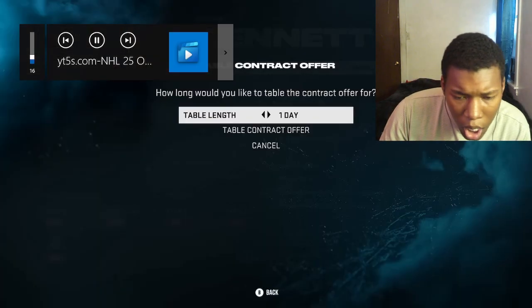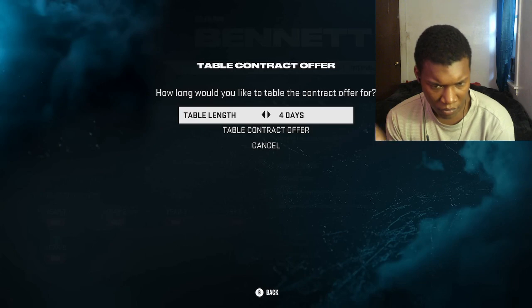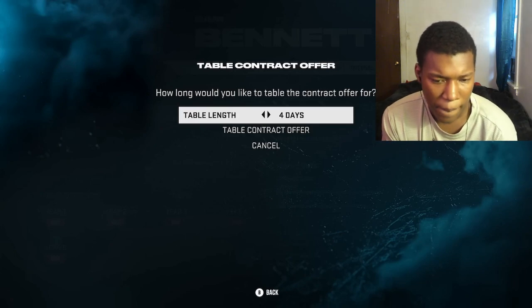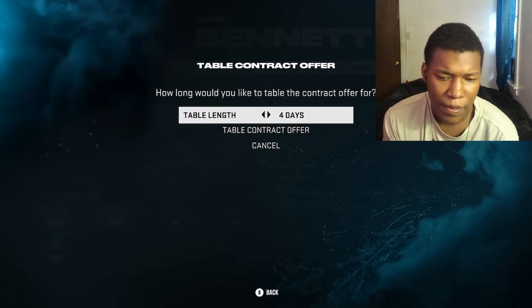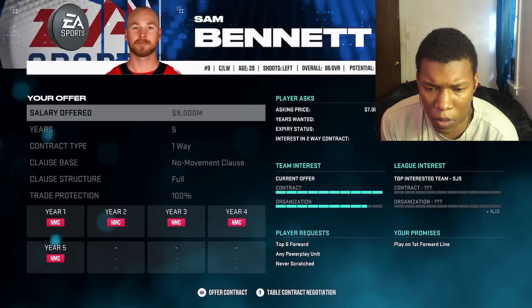You can also table the contract. If you've negotiated a deal but want to try signing another player first, you can table the deal. There is a risk though - if another team steps in and offers a contract, that player may sign elsewhere. It's a risk-reward on your part, whether you're willing to take that chance.